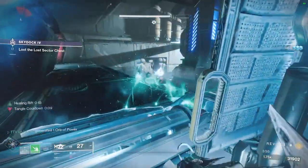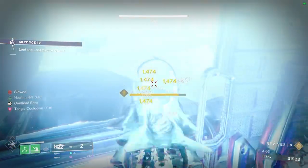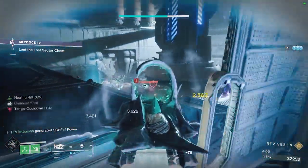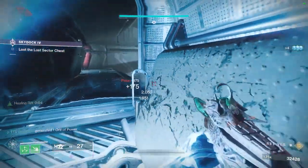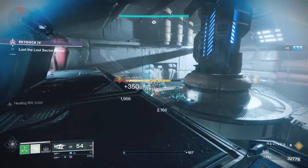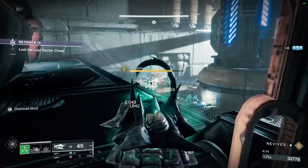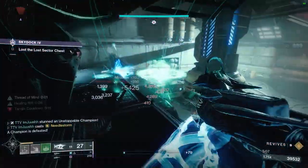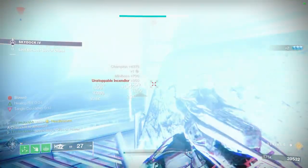The boss shoots those tracking light rockets, which is super annoying, so make sure to stay behind one of these barricades. I recommend staying top left and using rifts, dives, or Titan barricades. Once you get the boss to half health, he will spawn another Unstop right next to him. After you kill the boss and that Unstop, that's your Platinum rewards and your chest.